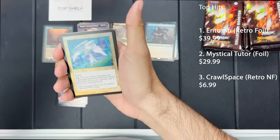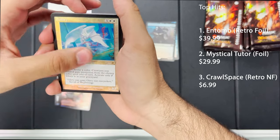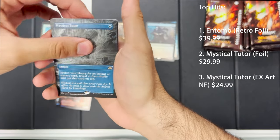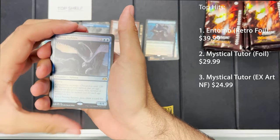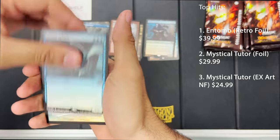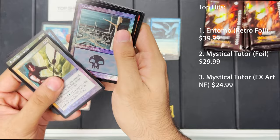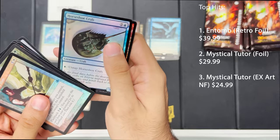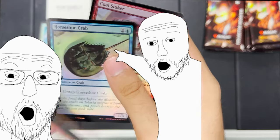Pack number three — another goblin, Glory Incarnation, and another Mystical Tutor, this time in extended art! Clifftop Retreat and a Vexing Sphinx. Also Momentary Blink, Elvish Spirit Guide, Impulse, Swamp, Valduk, Icy Manipulator, Spirit Link, Sentence of Desire, Remedy, Horseshoe Crab — we got a crab! — and a Coal Stoker.